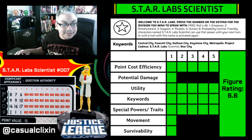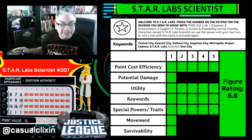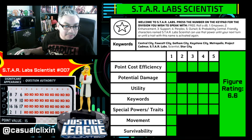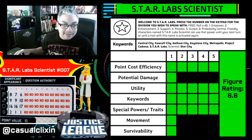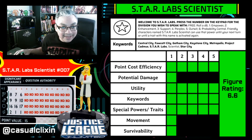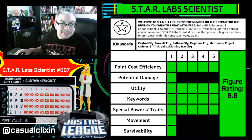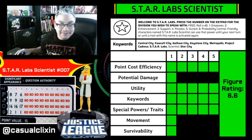If you look at her dial, it's pretty bare. You may question how I can specifically rank a figure like this — it has no powers whatsoever. It does have a trait that grants it one of six support powers like Empower, Enhancement, Support, Perplex, Outwit, or Probability Control. You can only use it once a turn and you keep that power until you activate that trait again.